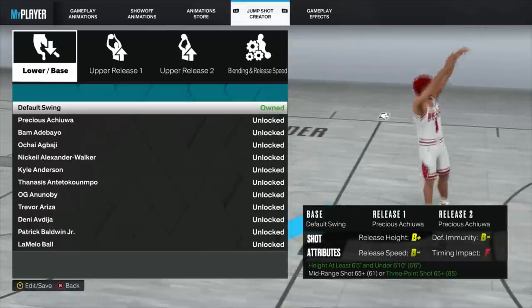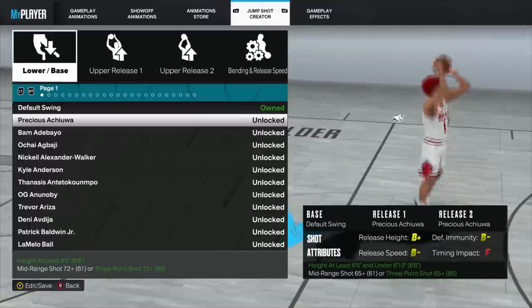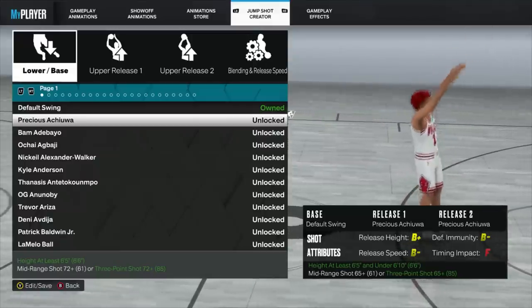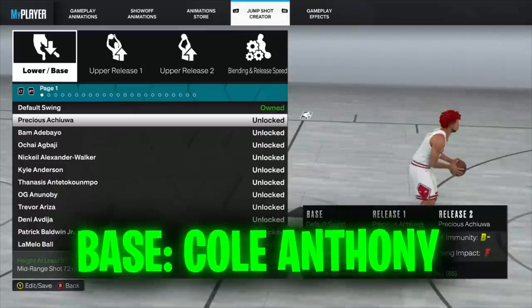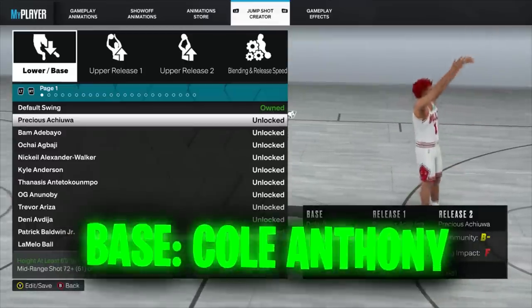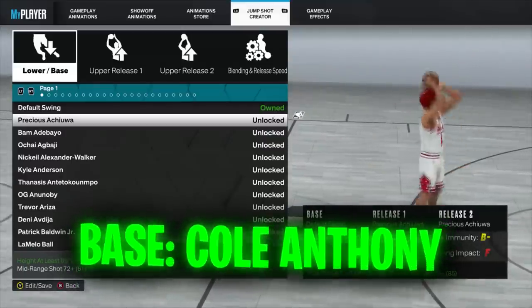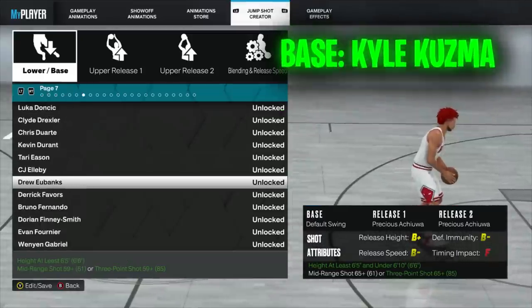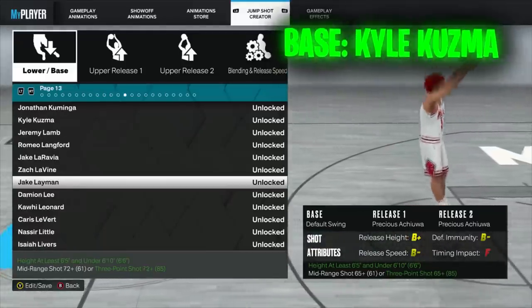We're going to list off the best base jump shots for guards, ISO builds, lockdowns, poppers, spot-ups — literally any shooting build. Depending on your build, height, and stats, you might not unlock all these bases. For smaller guards, the best base is Cole Anthony — one of the fastest, most successful, and easiest-to-time jump shots in the game. For any build that can shoot, start with base Kuzma. Base Kuzma might be the best base in the game. It's very good for spot-up especially — it's the base I use on my jump shot.